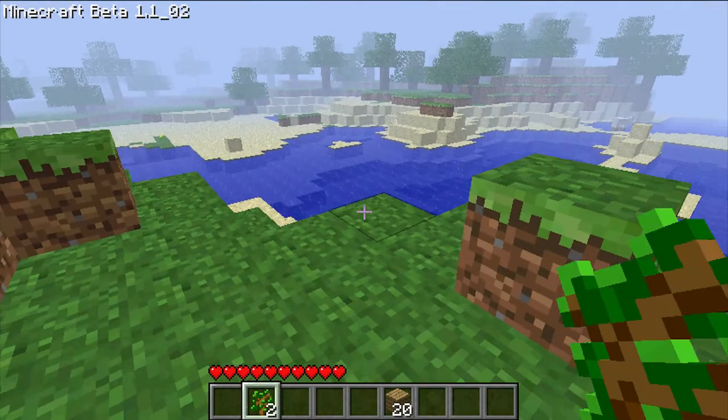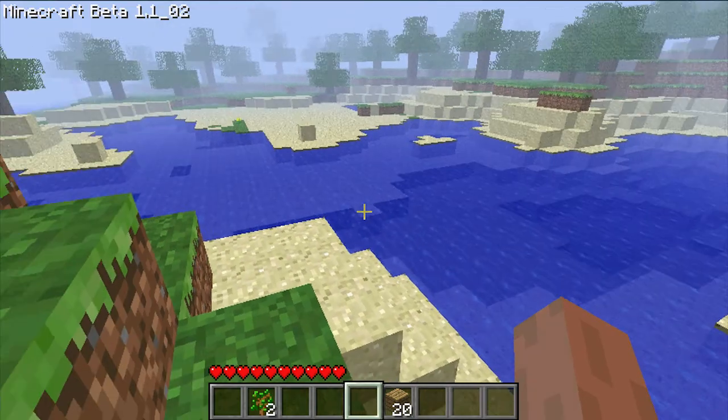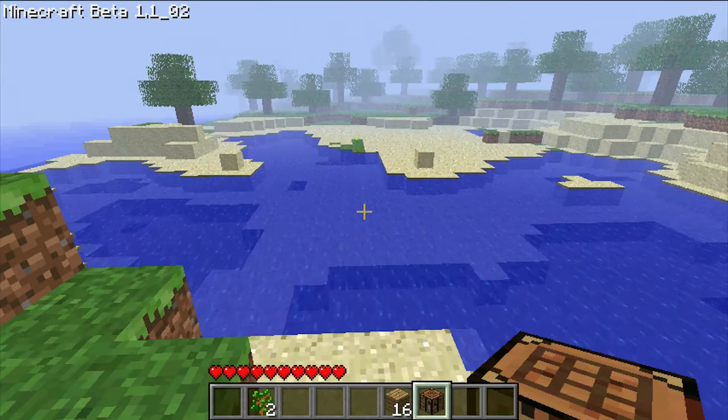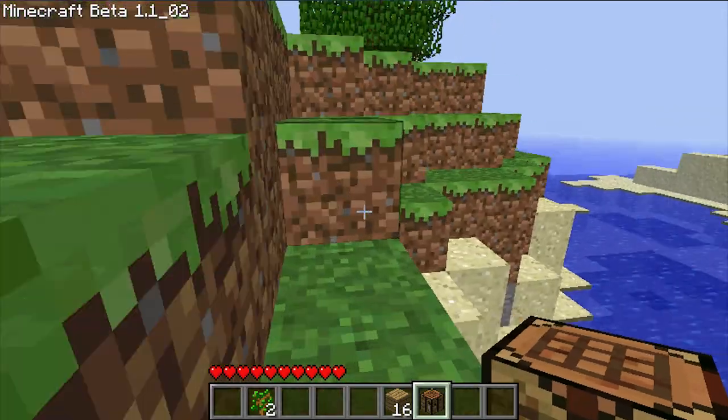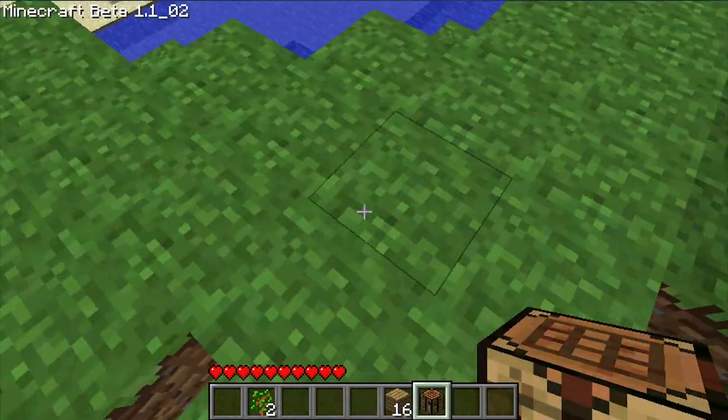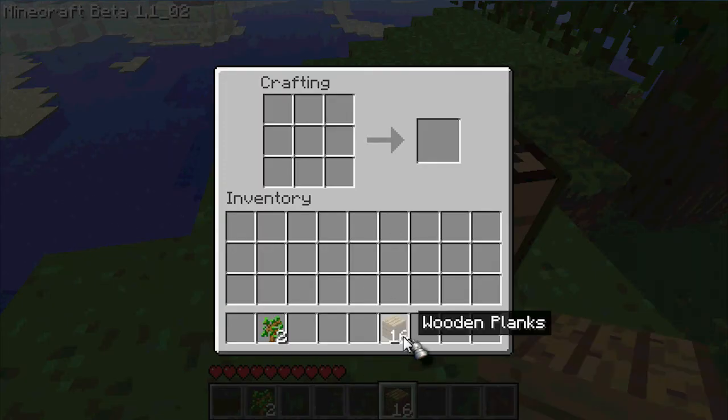After you make your wooden planks, you want to open your inventory again and drag four in to make a workbench. Your workbench is going to be pretty much your first creation in Minecraft if you're going to use this method. You're going to want to drop your workbench and right click on it.